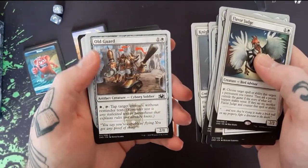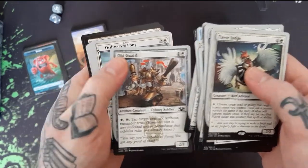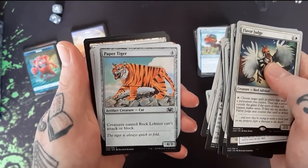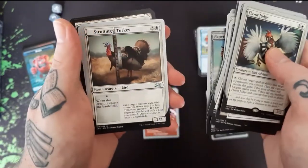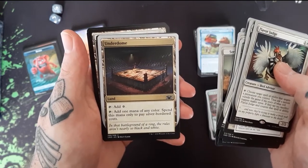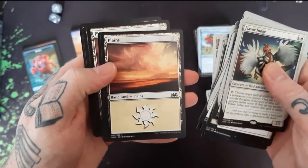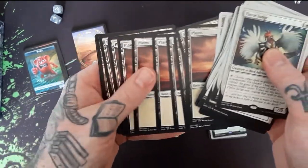We got the Old Guard — like something from Alice in Wonderland maybe. We have an Ordinary Pony. We got Paper Tiger — paper beats Rock Lobster. We have a Strutting Turkey. An Underdome — taps for mana of any color for silver-bordered costs. And the Planes — that's a nice plane. Oh, they're all the same.